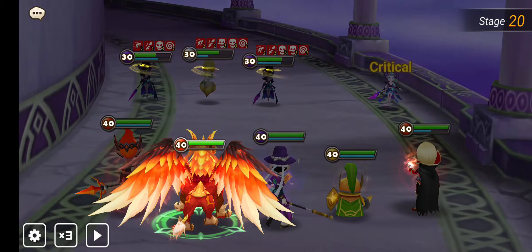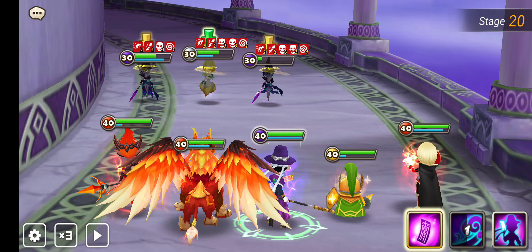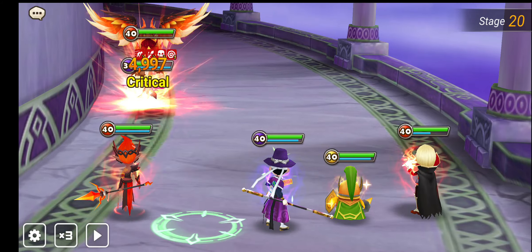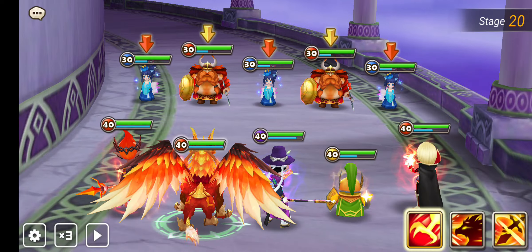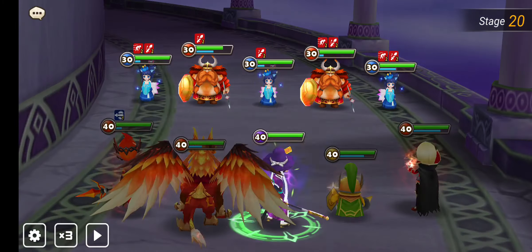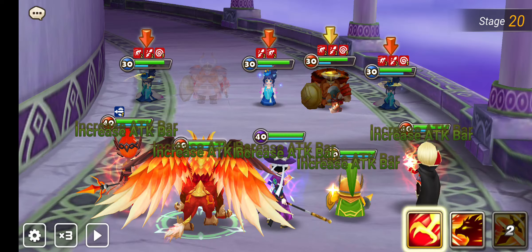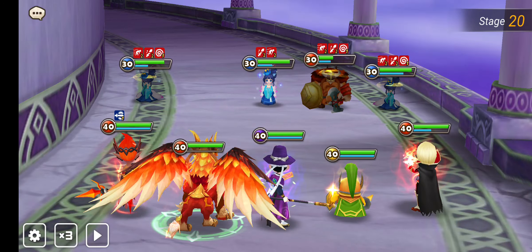We're going to use mostly all skills — we should have used that skill to reset everybody. I don't think he's going to get a turn in time. Nobody's a real threat here, so if we use Marv's skill earlier we don't have the skill ready, but nobody's really a threat. The Viking does not do a lot of damage.